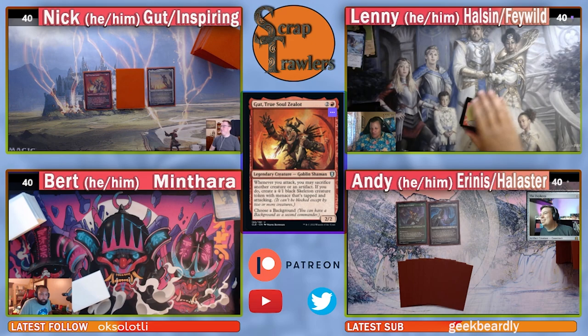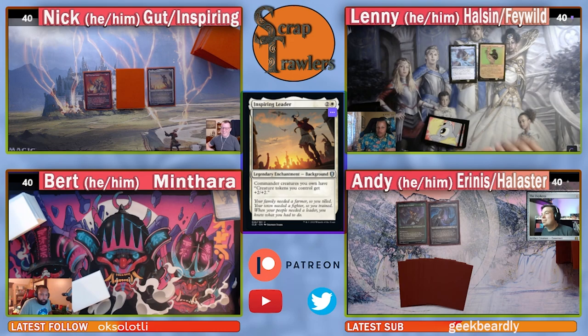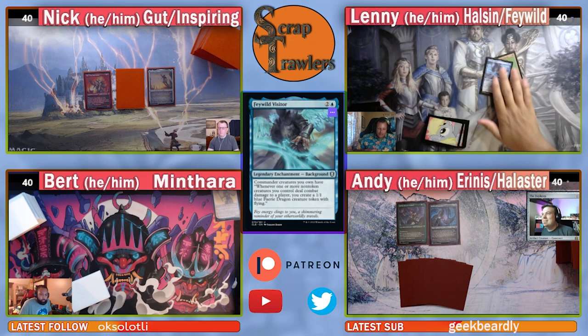Lenny, what are you playing? I heard you like tokens, so I put more tokens in the pod! I have Halsin, Emerald Archdruid with Feywild Visitor. I'm looking to drop cheap unblockable creatures to make more cheap unblockable token creatures that are fairy dragons, and I can turn them into bear fairy dragons — bears with butterfly wings.